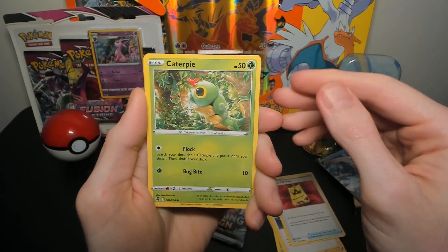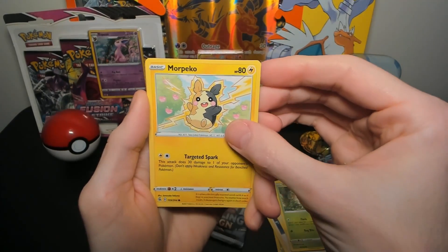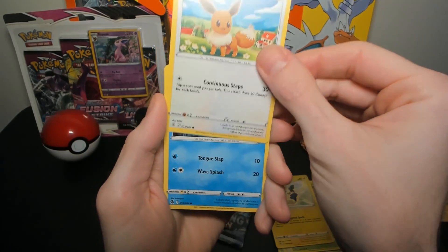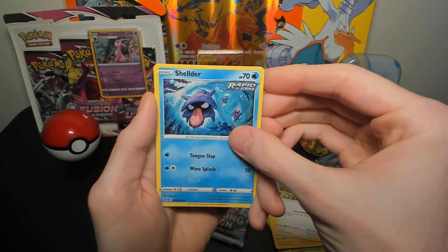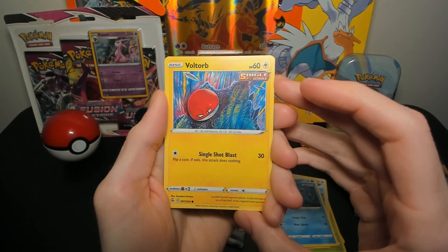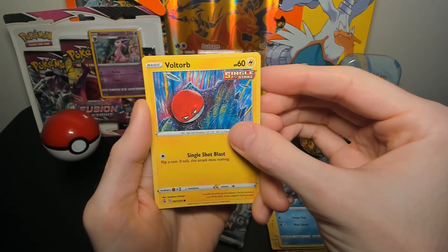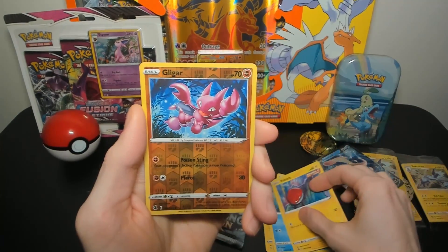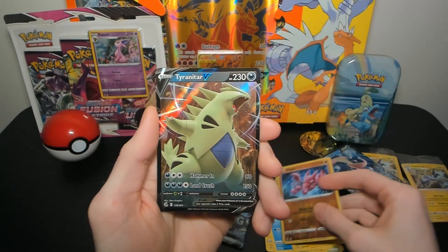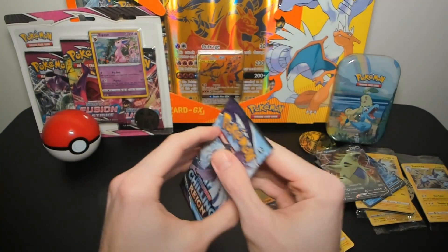Caterpie wants more, Munchlax, Eevee, Shellder once more, and Voltorb with that same style of art as the Xatu we saw earlier — same artist, Tomokazu Kamiya, very awesome. We've got a Gligar, and a Tyranitar V! Tyranitar V in Chilling Reign!